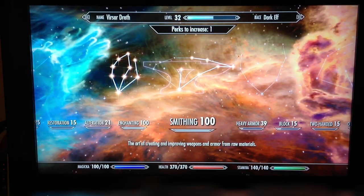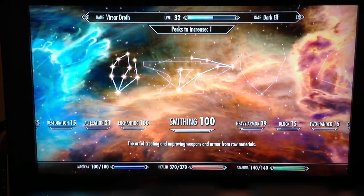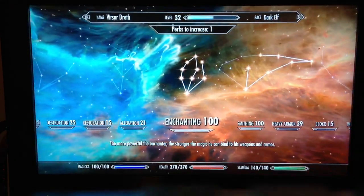First of all you're going to need to be level 100 in Smithing and Enchanting.